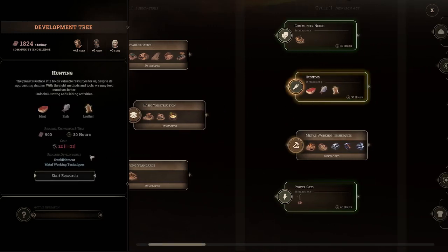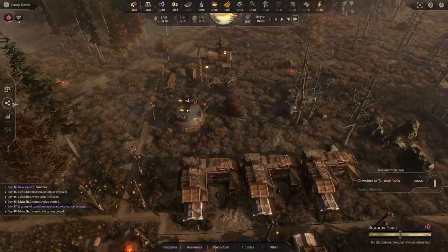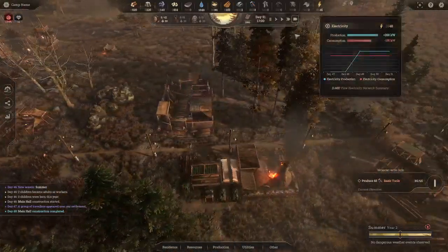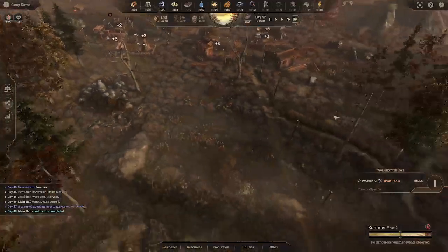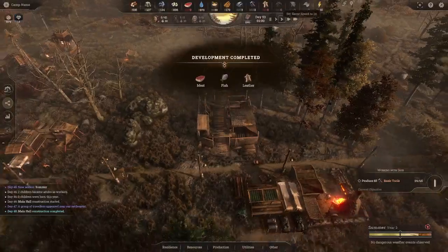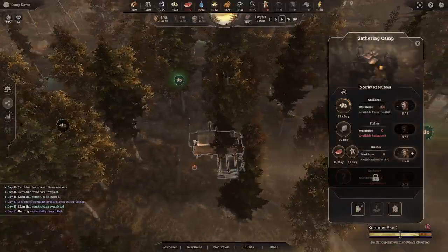Let's check how many knowledge points we needed — we needed 22. Any second now we should be able to unlock the next technology, and there it goes. We'll take the hunting research so we can start getting food, then worry about the tavern, and then move into power. Right now we're still in the positive with just our main hall. Let's slow back down.